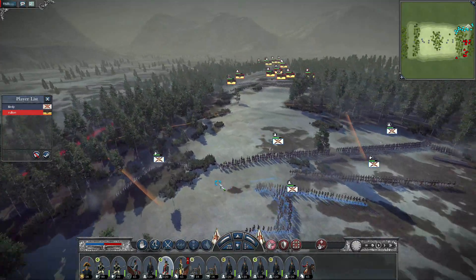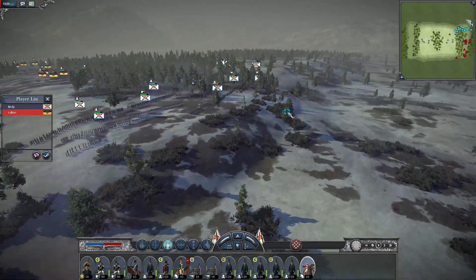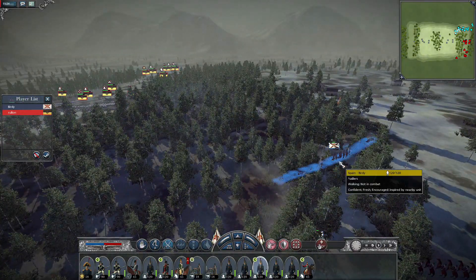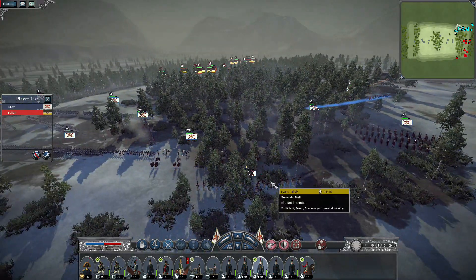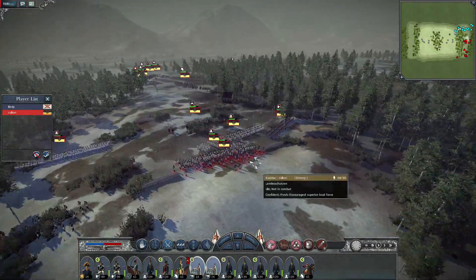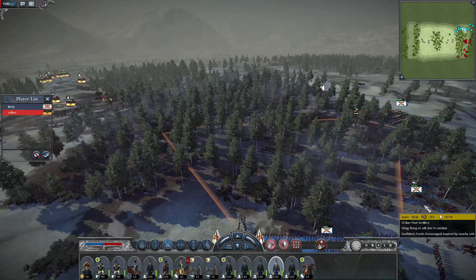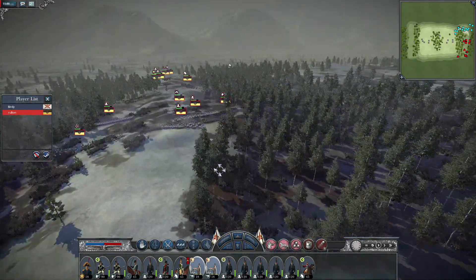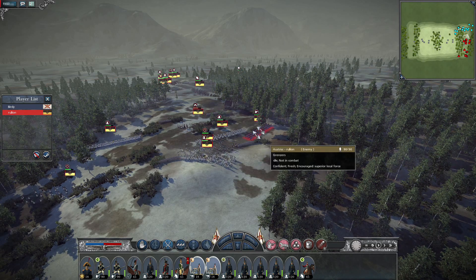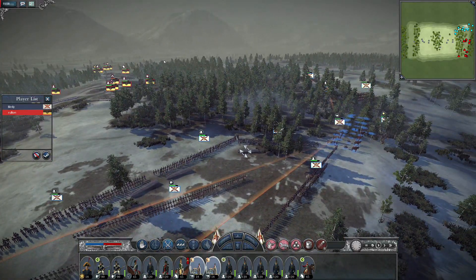Surprisingly enough, I had never tried PvP in Total War Napoleon, so I just went into Quick PvP and joined someone fighting something, probably in the Grand Campaign. As you can see, the recording has been going on for quite a while, and I don't know why he decided to choose this side of the map. Picking a side where you can easily block off one side, I can understand from a defensive perspective. But he's being quite offensive, making offensive moves against me.